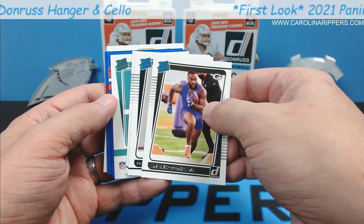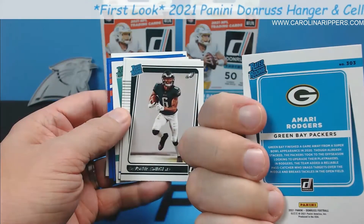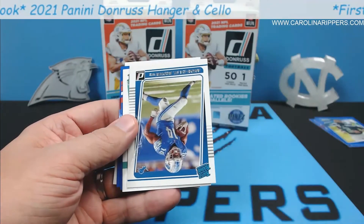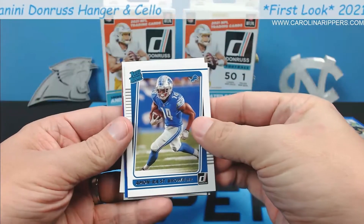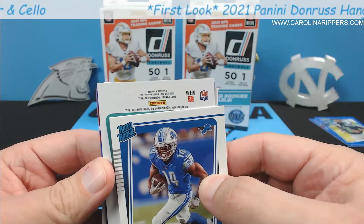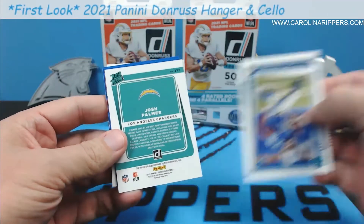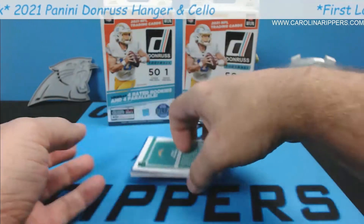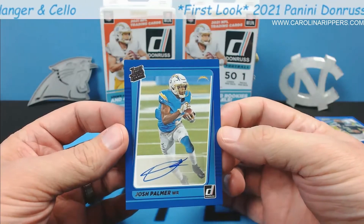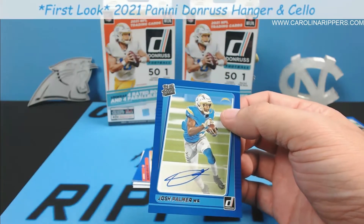I think we got an auto! Could be wrong — maybe — because the regular rated rookie looks like that, the autos are the green I believe. Amari Rogers... there's a DeVonta Smith, that's nice, and Amon-Ra St. Brown. See, it IS an auto! This autograph is guaranteed? No way — out of a cello pack we get an autograph?! Josh Palmer — it's gonna be blue, look at that. Josh Palmer! I'm stunned right now, I had absolutely no expectation of pulling an autograph out of a cello pack.